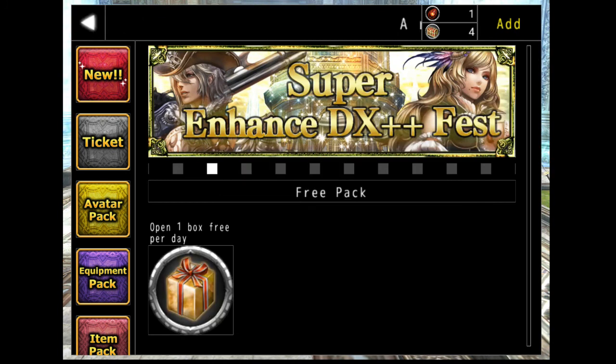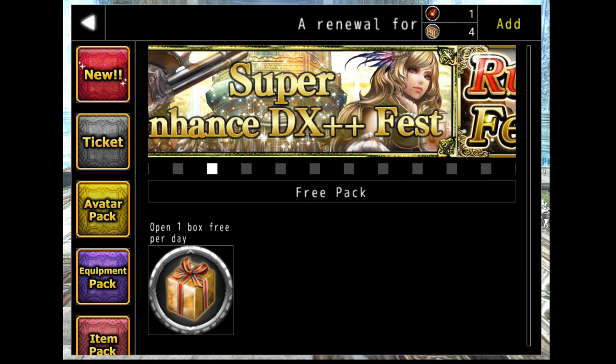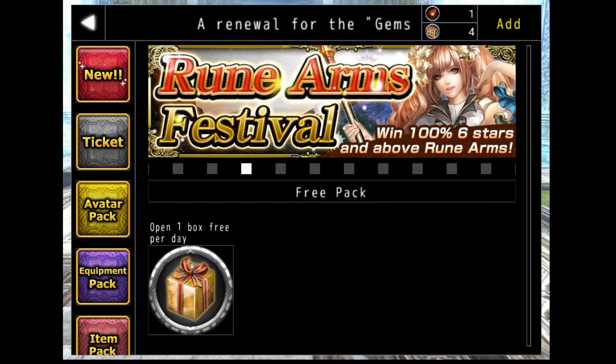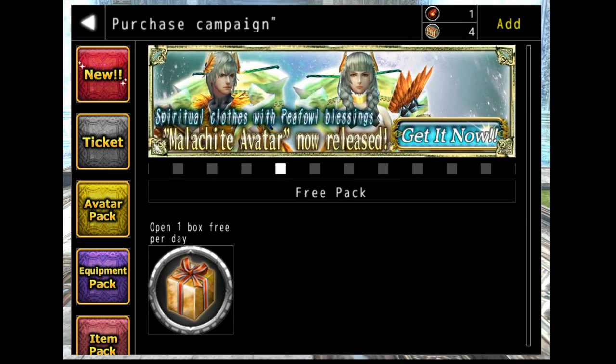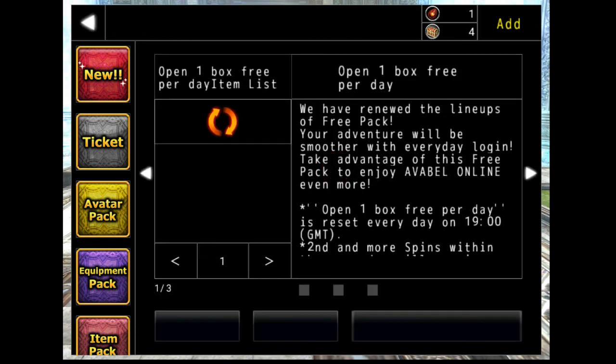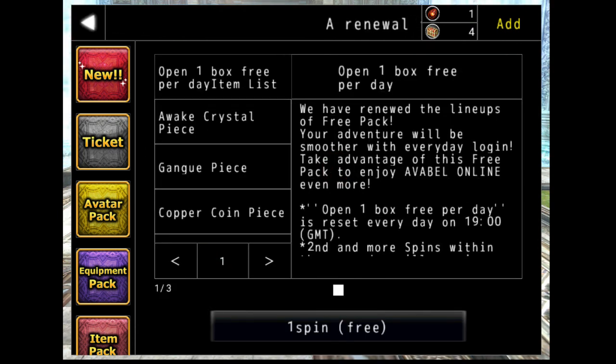Before, you used to start with a few classes — one of them was the Warrior, then the Ranger, the Rogue, Magician, Creator, and the Acolyte. Now there's another one called the Wanderer, which I actually have right now.